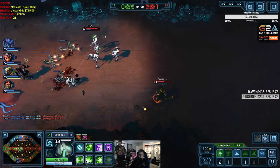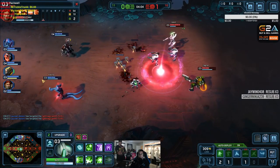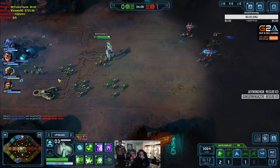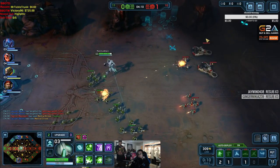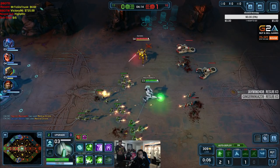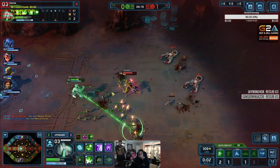So this guy here should be middle. Whenever he builds units, they're going to come in the mid lane against me, even though he's up at the top. So that's why it's important when you're in the lobby to actually go to the lane you're assigned to, because those are where your minions are going to go. But you can switch lanes in the lobby — you can request to switch lanes with your teammates.